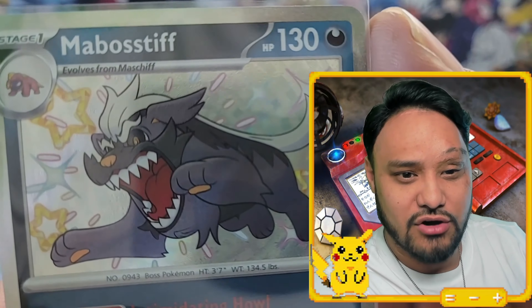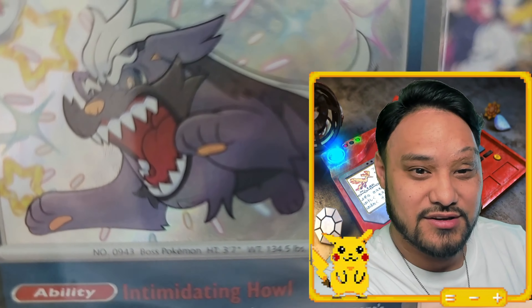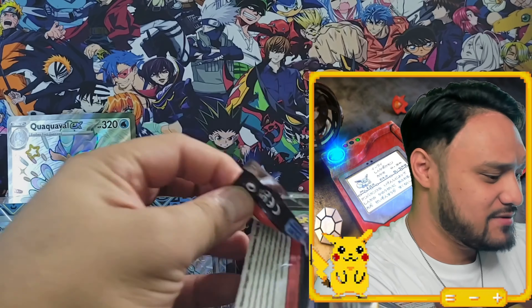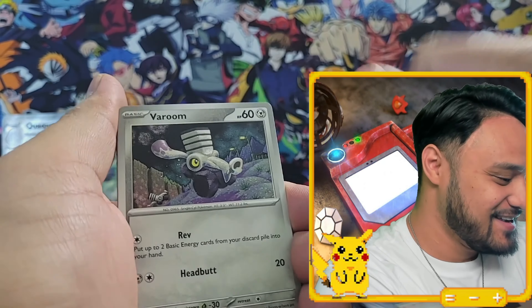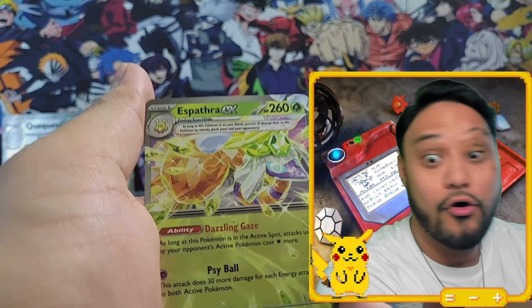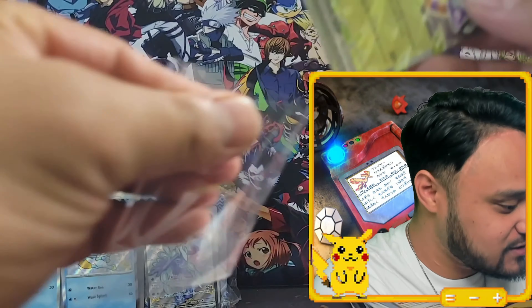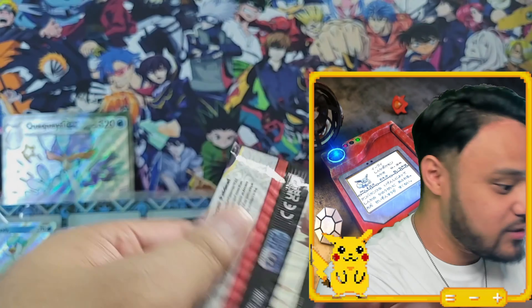I did a Mabostiff box before — I'm not a fan of Mabostiff — but that's a pretty piece of artwork. Look at that, it's terrifying. Imagine Mabostiff coming at you like that — my gosh, that'd be terrifying! It makes me think, as much as I'd love Pokemon to be real, just imagine the world we'd live in — it'd be terrible. It would be a better concept to do like VR instead. And we hit again on Paldean Wooper — holy smokes! Six straight packs!